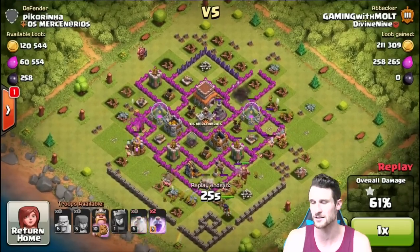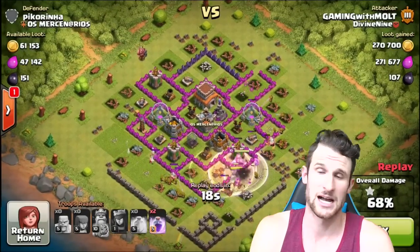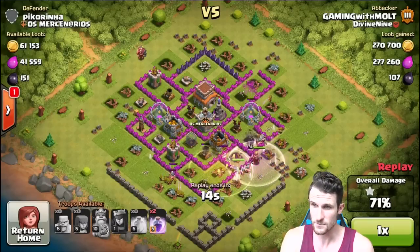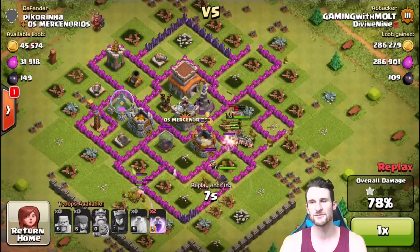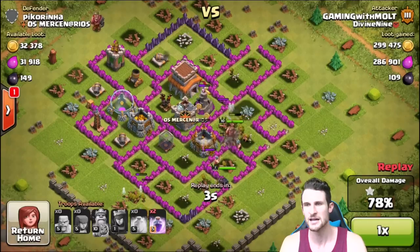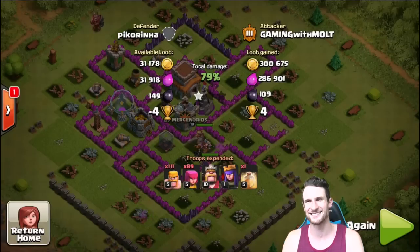We've still got a Tesla to build, and our gold storage and elixir storage, which we're probably not gonna do until a couple months because I just don't need them right now. But you can see that we're absolutely crushing this guy. We didn't want our heroes to die, so I left a little bit of loot. The King's not taking any damage, neither is the Queen. We ended it — heroes came out alive! We got three hundred thousand gold, two hundred eighty-six thousand elixir, and a hundred and nine dark elixir.